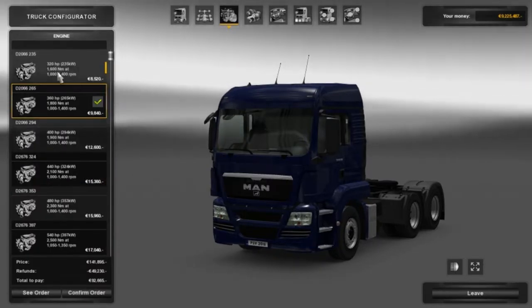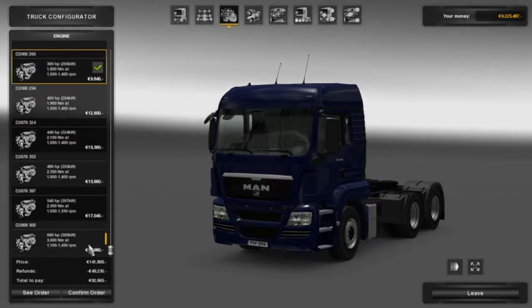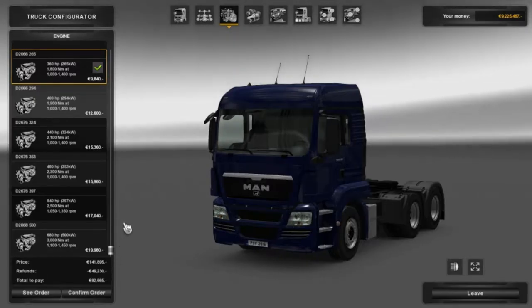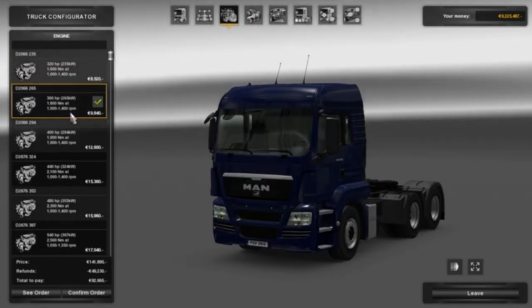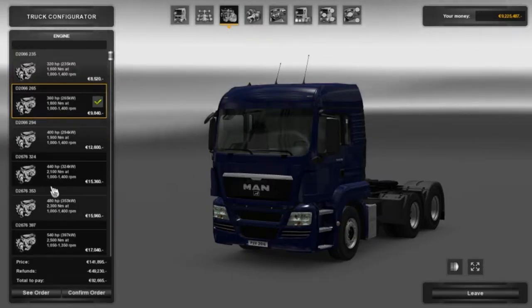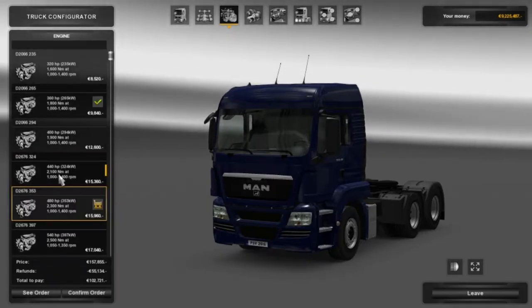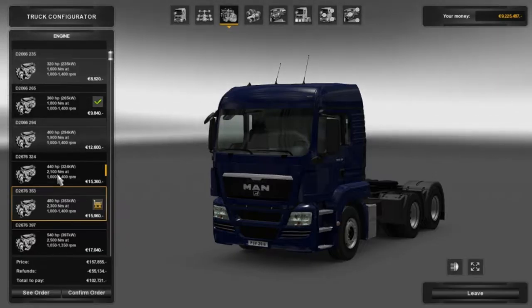The engines vary from 320 brake horsepower all the way up to 680, pulling at 3000 newton metres of torque. I think the 360 is a bit too little, but I don't want too much either. So I'm going to go for the 480 - I think that's quite a nice amount. It will make heavier trailers more difficult, but it won't make it impossible.